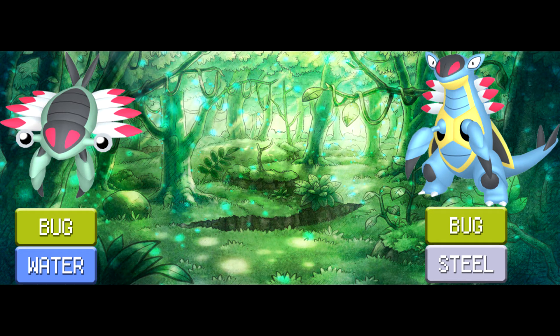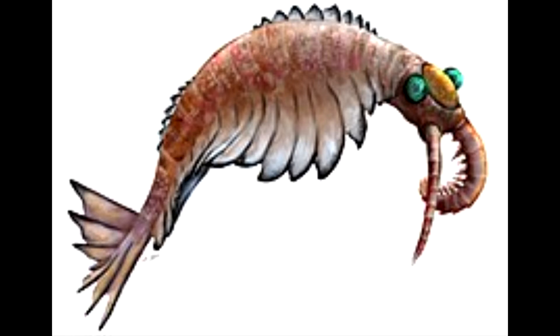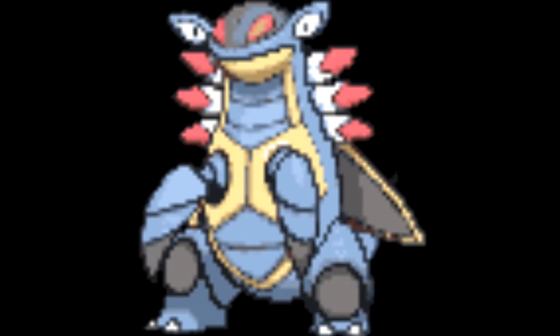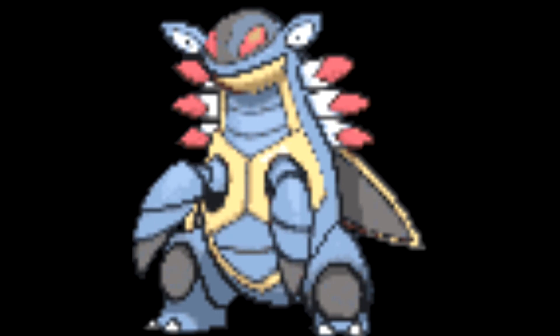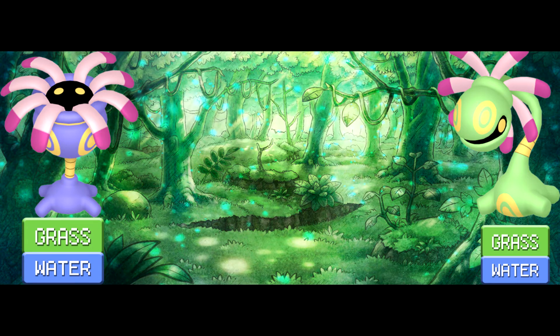Anorith: Bug/Water type. Armaldo: Bug/Steel type. The Anorith line is also based off of ancient arthropods. Anorith looks like it's based off of a brine shrimp — aka sea monkeys — while Armaldo is based off of Anomalocaris, an extinct genus of radiodont. These things were giant sea monkeys, with some growing up to three feet long. This tells me the Water type is Anorith's missing type. For Armaldo, the Pokédex talks about a sturdy armor that can deflect attacks, and the sheer power of its pincers makes the Steel type a better fit. The fact that Armaldo leaves the water to hunt also gives weight to this.